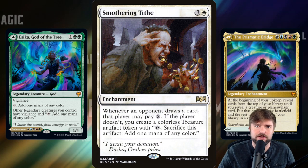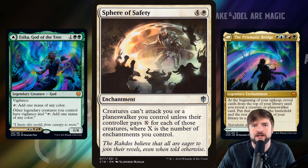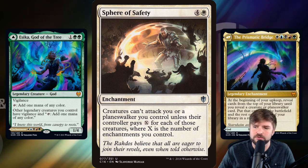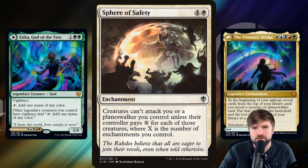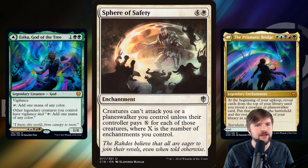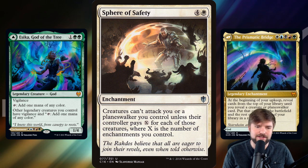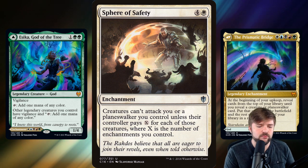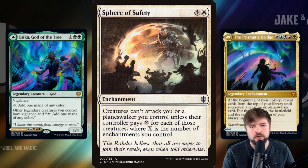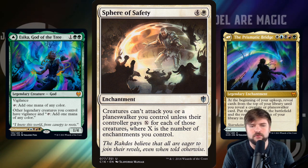Smothering Tithe — obviously, if you're building an enchantment deck and you've got access to white, just run it. Sphere of Safety — we're going to make it so that creatures can't attack us or a planeswalker we control unless their controller pays X for each creature attacking, where X is the number of enchantments you control. That's our constellation — we build up this web of enchantments protecting us from being attacked. We wipe off creatures when it gets too much. Occasionally we drop a board wipe, kill all the creatures. Otherwise we're building up our defense and our planeswalker base, and eventually we're going to get to an ultimate on Nicol Bolas, Dragon God or the God Pharaoh, and essentially win the game right then and there.